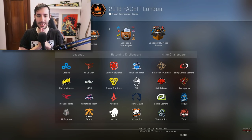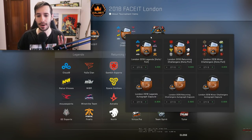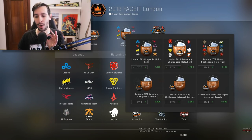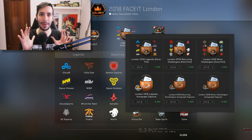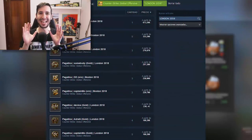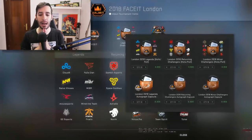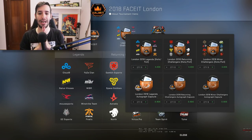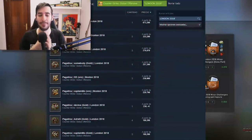Una cosa que también tengo que comentaros: ¿abrir cápsulas de equipos o cápsulas de jugadores? De jugadores. Y vais a ver el motivo ahora mismo en pantalla — hay firmas de jugadores que están a 500, a 300, a 200 euros y se venden. Por lo tanto, id a las cápsulas de firmas. No vayáis a las cápsulas de equipos porque son muy caras y se venden por bastante menos dinero que estas firmas.